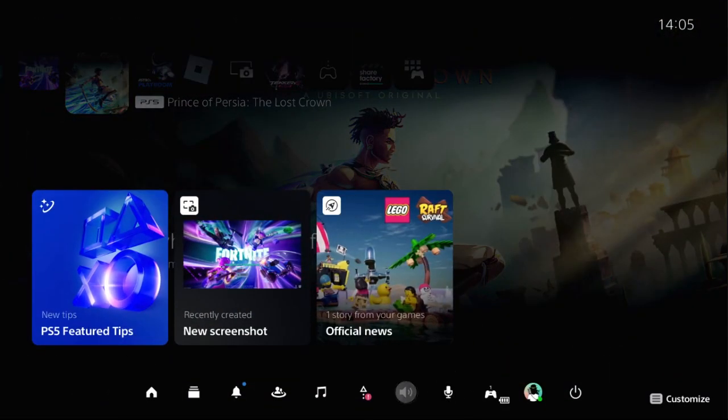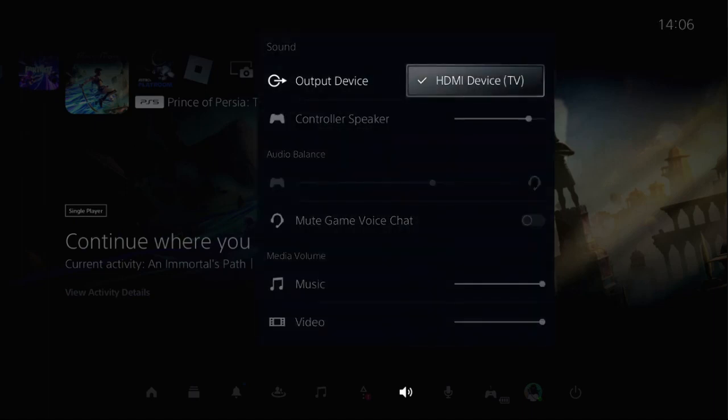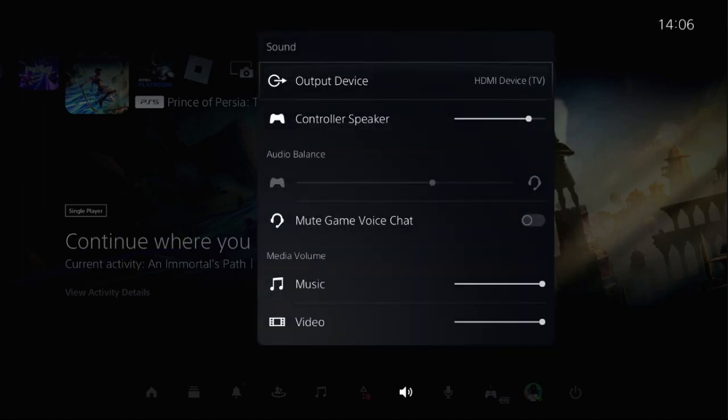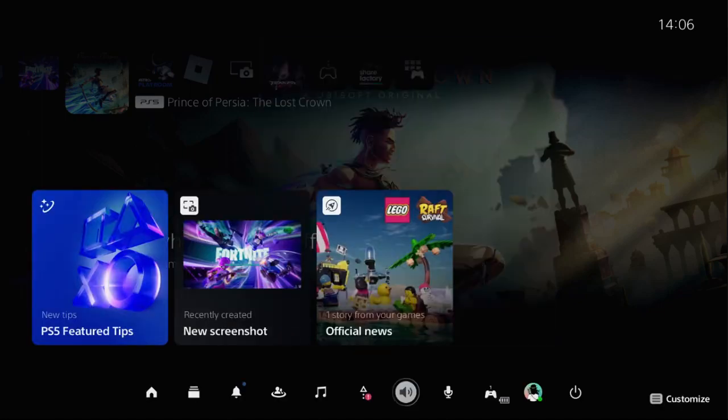Once done, again press the PS button from the controller. This time select Sound, and for the Output Device you need to set your headset from here. Then select Controller Speaker and set this around 70 to 80 percent. For the mic, music, and video, you need to set this around 100 percent.